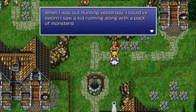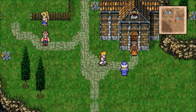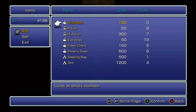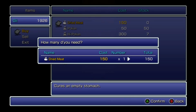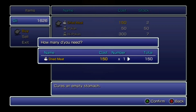When I was out hunting yesterday I could have sworn I saw a kid running along with a pack of monsters — what if it's just my overactive imagination? No, it definitely wasn't. Come here — carrier pigeons are only linked to the outside world. We got the item shop. I'm gonna buy some potions here and also some dried meat — this is what we need in order to recruit Gau. I'll buy a few just in case.